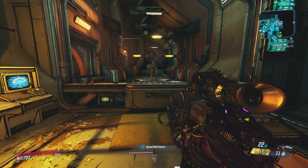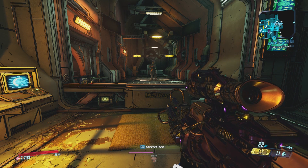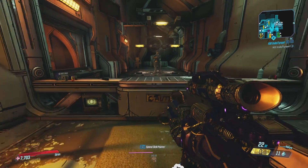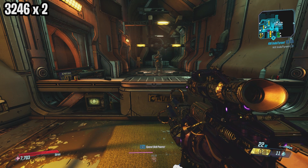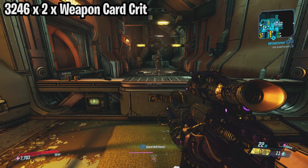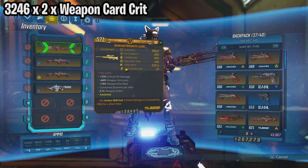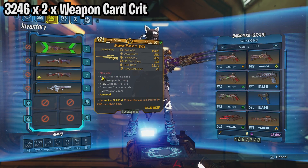So the formula is as follows: you take your non-crit damage — in this case 3246 — and you first multiply by two, which is the normal default critical hit multiplier. Then you multiply by the weapon card crit bonuses. What I mean by that is right here on this weapon card it shows plus 10 critical hit, so you multiply by 1.1.